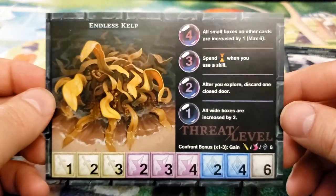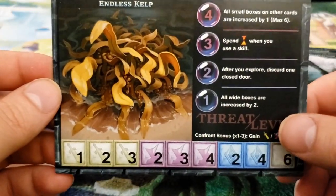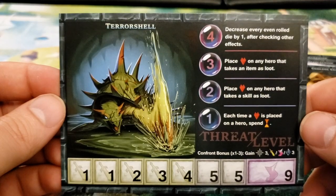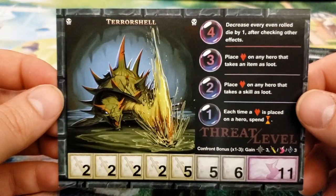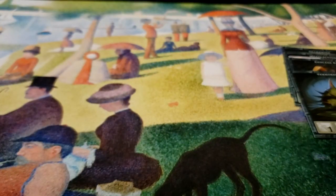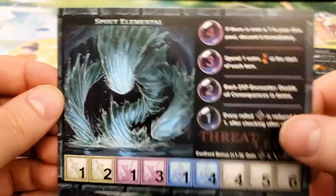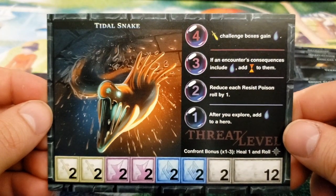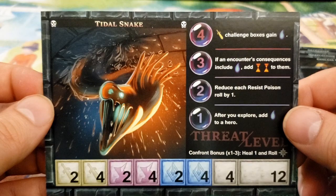Endless Kelp. On the back we have Scary Endless Kelp. Not really sure how Endless Kelp could be considered super scary, but what do I know? Terror Shell — I mean, that's scary. On the back we have the more difficult Terror Shell. Next up, Spout Elemental. And more scary Spout. Then last but not least, we have ourselves the Tidal Snake, and then our more scary Tidal Snake.